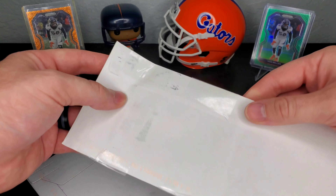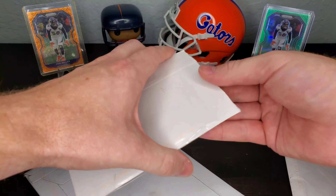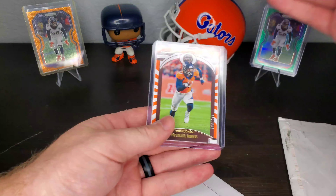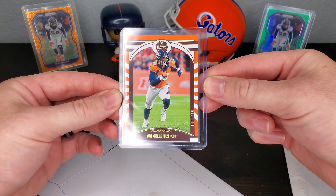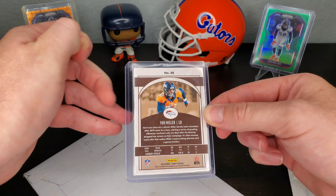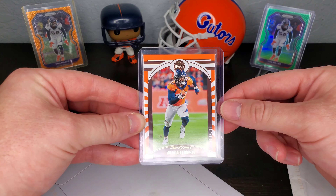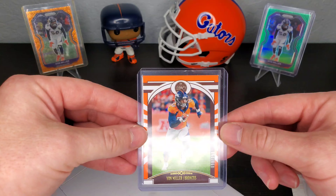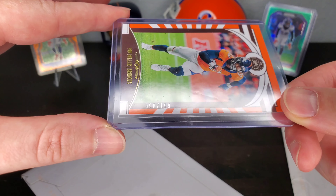All right, Vaughn, you're the man of the hour. Here's my numbered legacy - it is 98 out of 199. I just really liked it, you know. That's what I'm here for - I'm here for me and what I want to do. I like Von Miller, and I mean I got DeMarcus Ware back there too. I love the Gators, so a numbered card 98 out of 199 from Von - I'll take it.